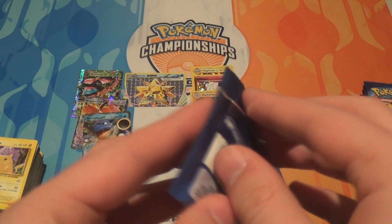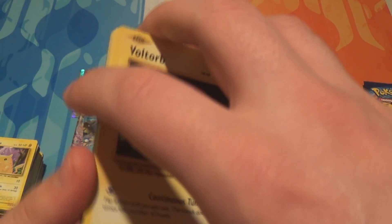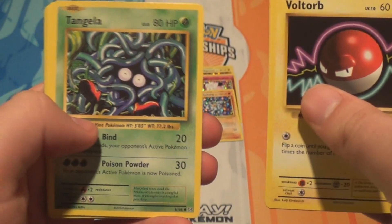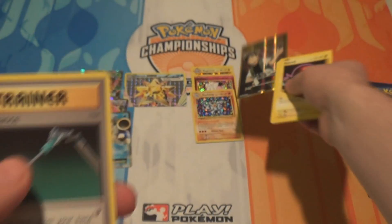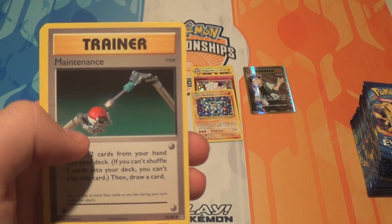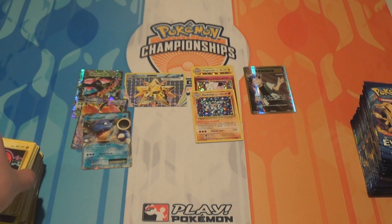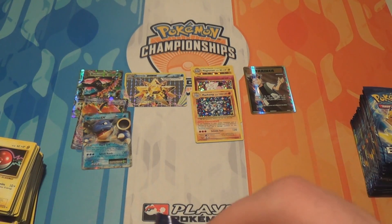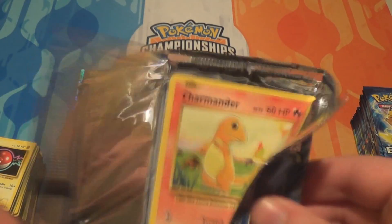We're on to the last pack of the first half of the box. We haven't done too bad: three regular Holos, two EXs, a Mega EX, and a Break. Pack eighteen: a Voltorb, a Weedle, a Rattata, a Tangela, a Staryu, a Reverse Magnemite, and a Full Art Brock's Grit — the first full art we've seen from the box! It's one of the two trainers that come in full art: Brock's Grit and Misty's Determination. Also a Maintenance, a regular Brock's Grit, and a Super Potion. I'm not sure if EXs and Megas are counted together in the ratio, but I think they probably are.